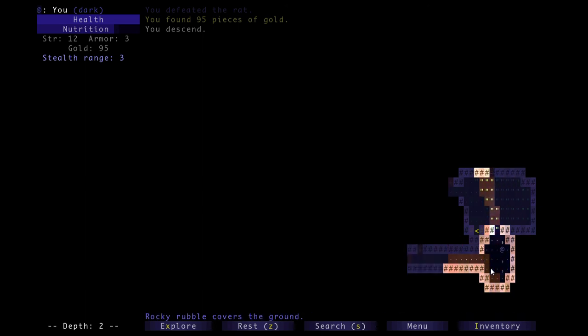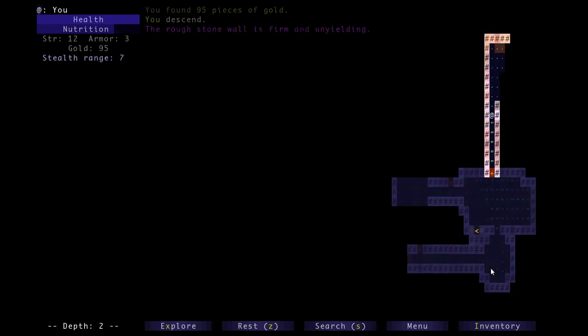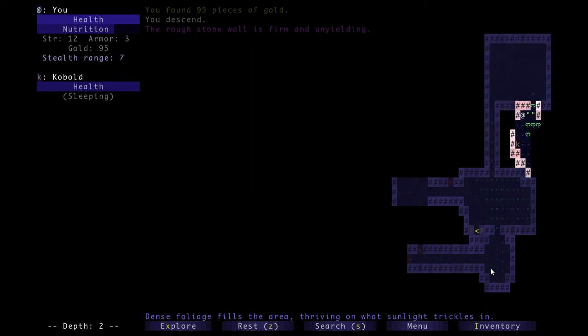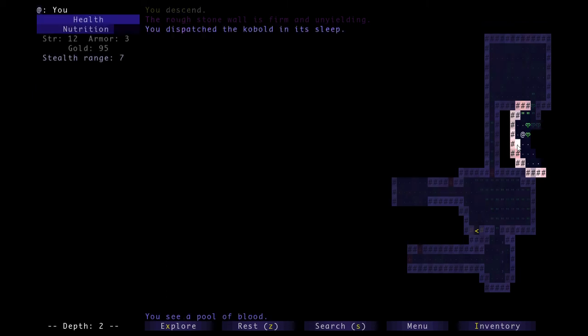Let's go up this top door. You can attack diagonally - sometimes it's good to approach stuff diagonally because it takes fewer spaces to approach, which means fewer turns within your stealth range, so it's less likely to wake up. We can easily sneak up on that guy.